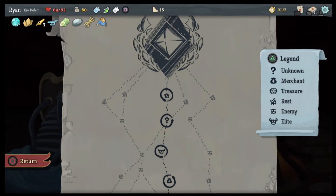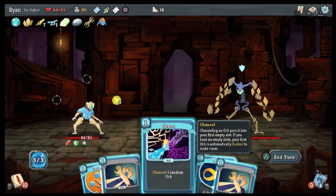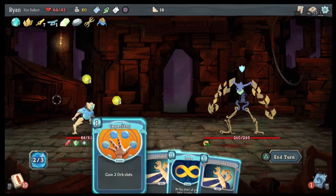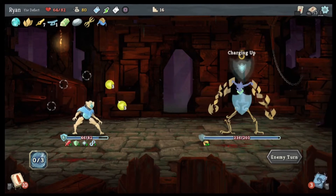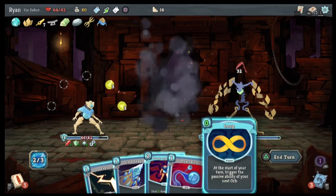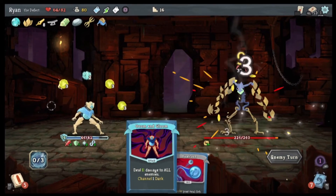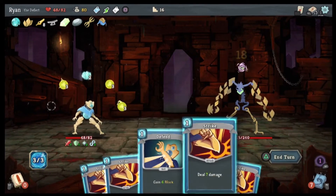We're gonna heal. So the more combats I get in, the higher my max HP is. God I hate this guy. I'm going to go Chaos, which gives us a lightning okay. Capacitor. 32 damage. White Noise, Loop, Cold Snap, zap. Okay okay. Strike — there we go.